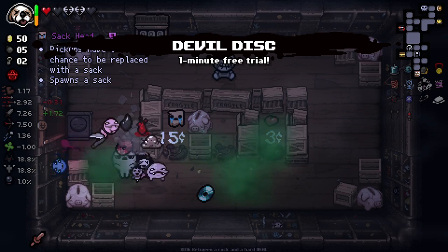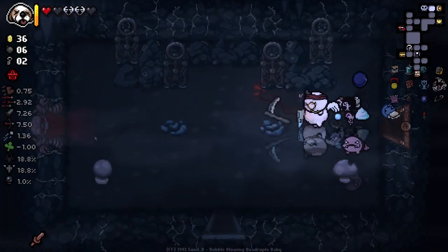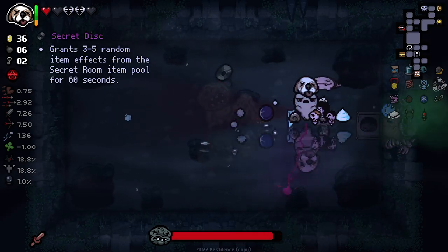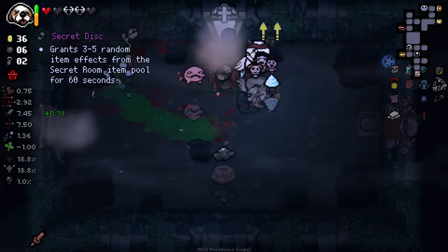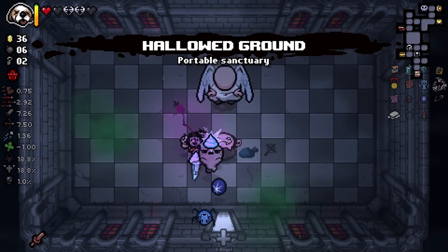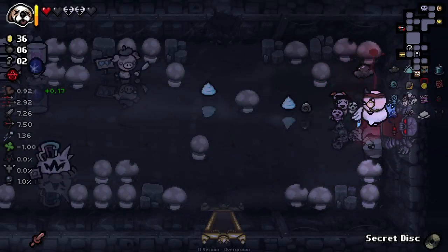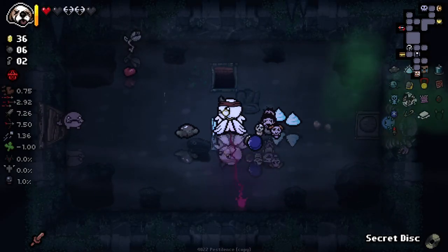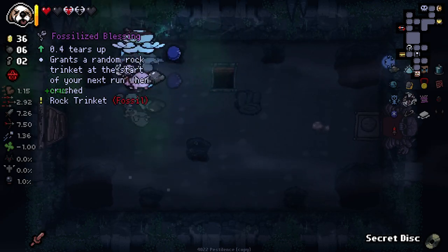We'll take the shop disc, the devil disc, and the angel disc. Then let's fight the boss now. Accidentally walked in here. We've got really good items for this floor at least. Let me pop into the boss room. We actually got a rock for our boss fight — it's a Fossilized Blessing: grants a random rock trinket at the start of your next run when crushed. Not all that good — I think we're going to do some rerolling on that.